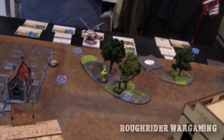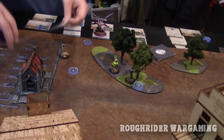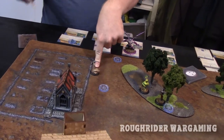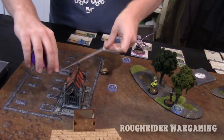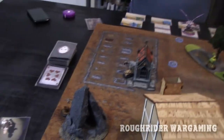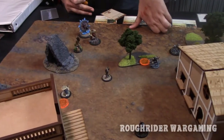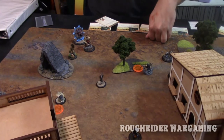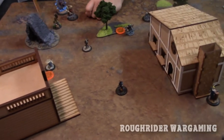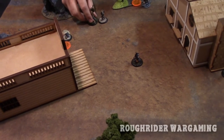Colette uses her zero AP for Shell Game — all Doves and mannequins within a four-inch pulse are moved and placed within four inches. That ends Colette. Now it's my turn — I'm going to charge my own model. The Wastrel goes Defensive and flips two cards. Yan Low — that worked out just as planned!